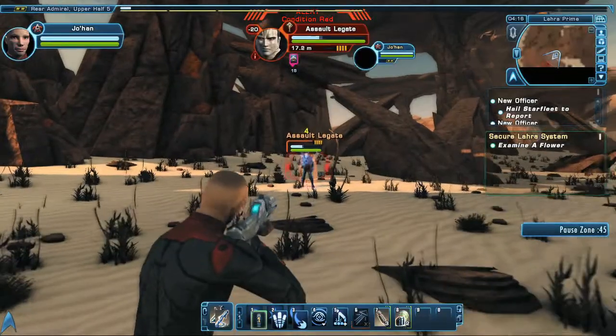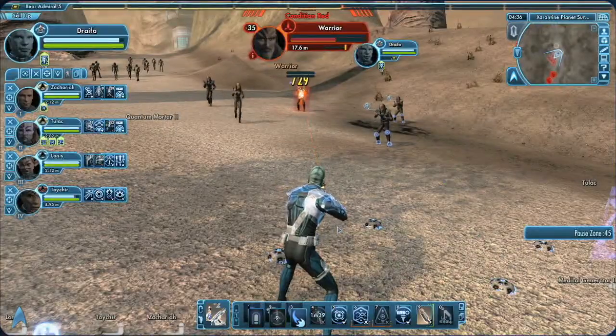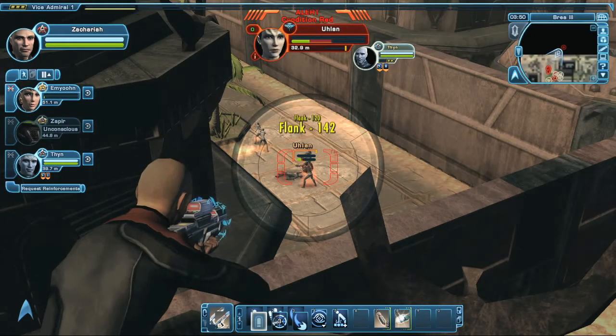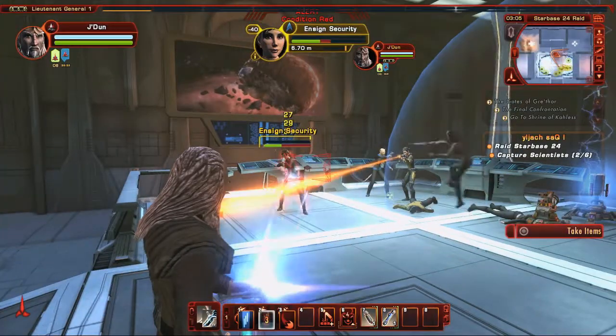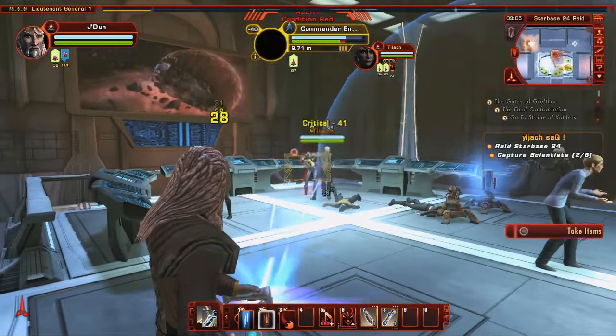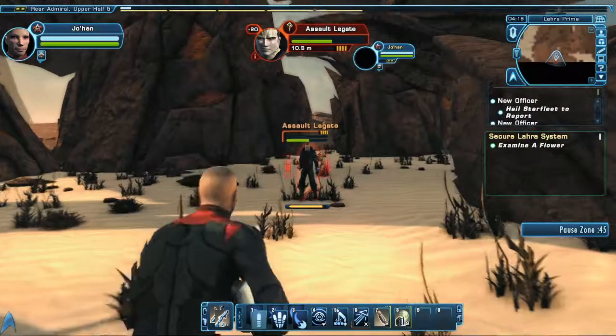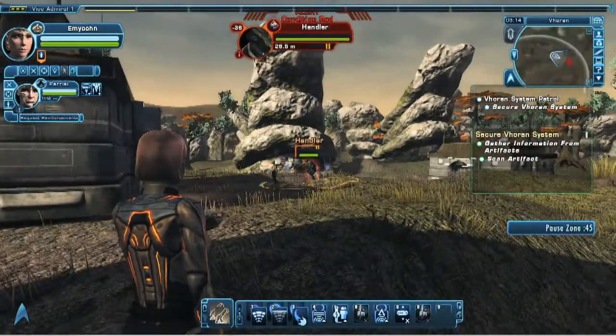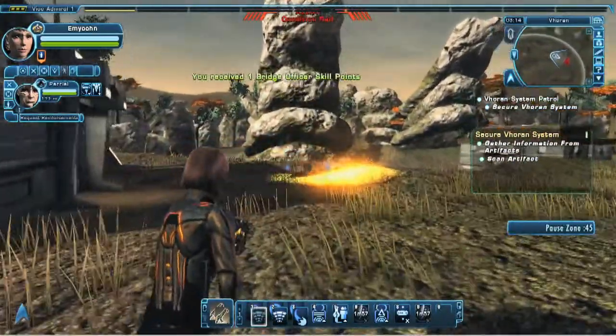One of the things that has always bugged me in STO is that all the ground weapons pretty much look and feel the same. The weapon I would choose was really based on how much damage it could deal. One of the things we are introducing in Season 4 is that each and every weapon now has a clearly defined purpose. You will be compelled to use different weapons for specific situations, which adds an entirely new level of strategy to ground combat.